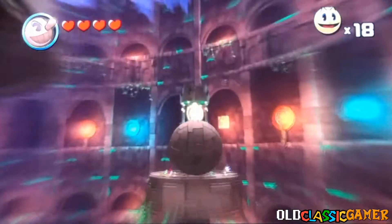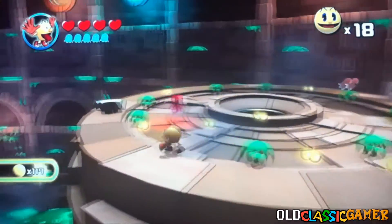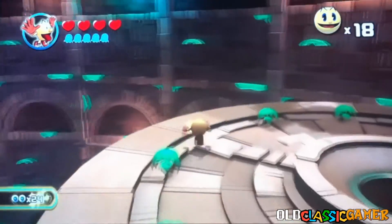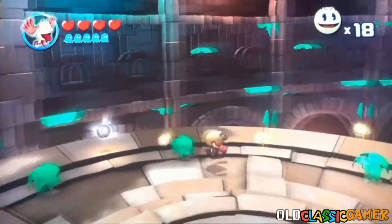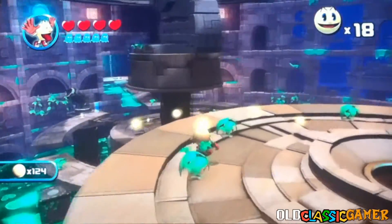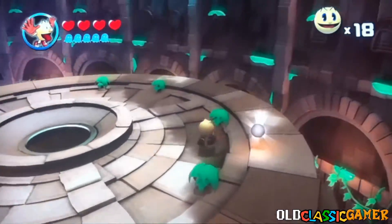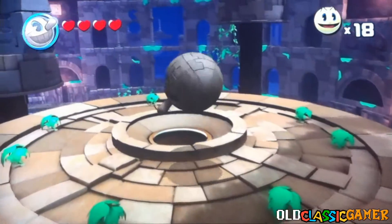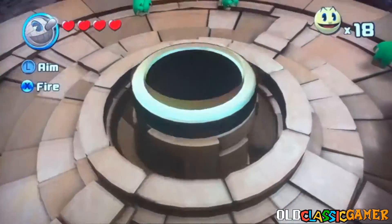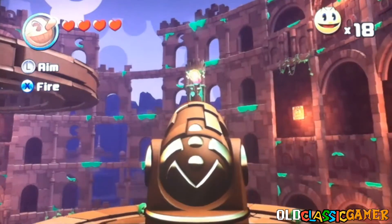Pac-Man for some reason loses a power-up when he crashes into that. It's like that hurts him, so he loses power. Because when you get hit by the enemies, if you're in a power form, you don't lose hearts — you just lose power first. Then, if you get hit again, you lose a heart.